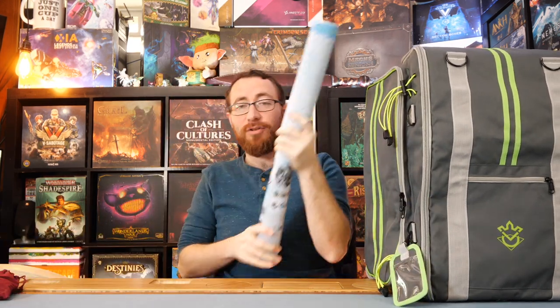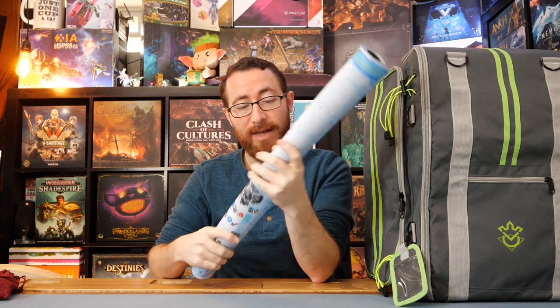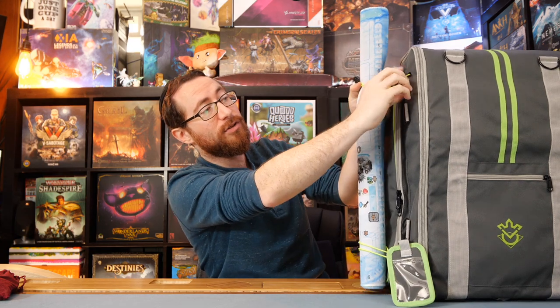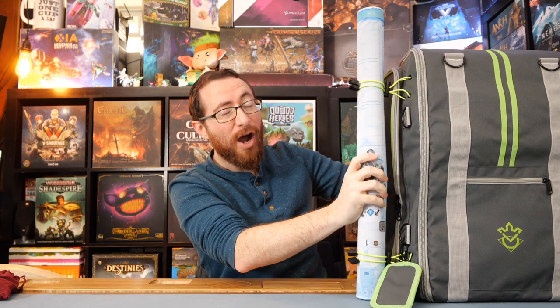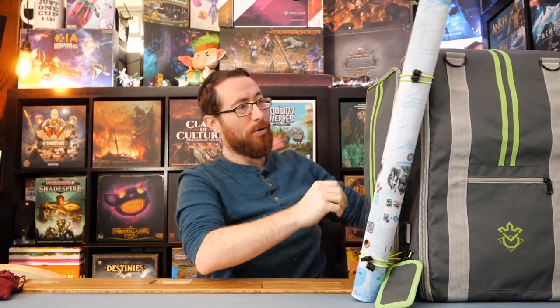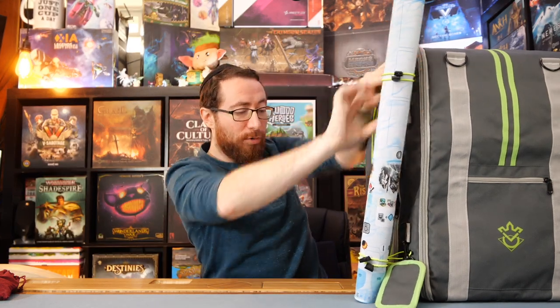This is my Endless Winter game mat — I grabbed it because it was the first one available. The loops on the side of the bag give you the opportunity to hold on to game mats. You extend the loops and now your game mat can be held on the side. It holds pretty decently on your back, though I can't guarantee it won't fall out from heavy walking around. I think it's a pretty secure hold.